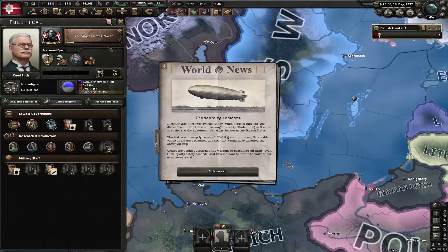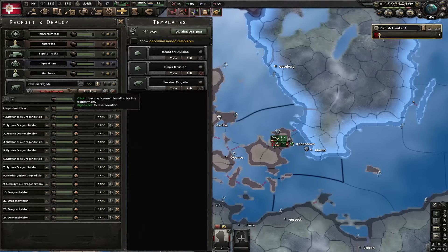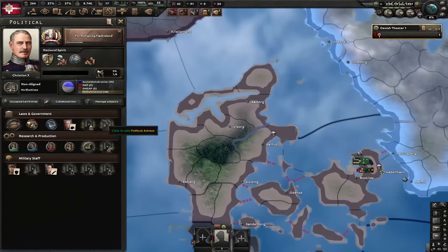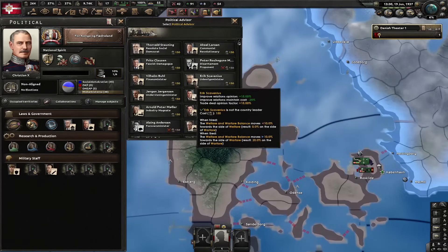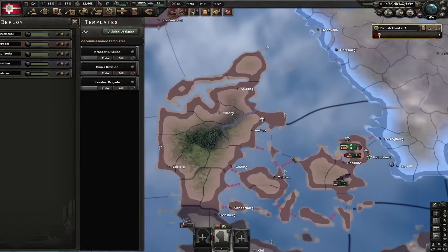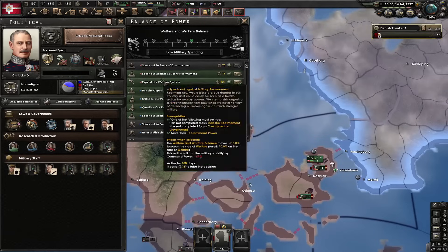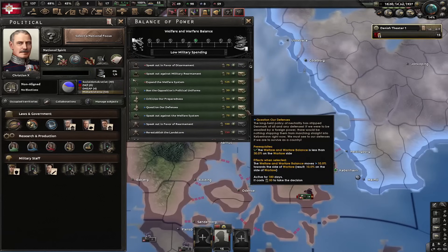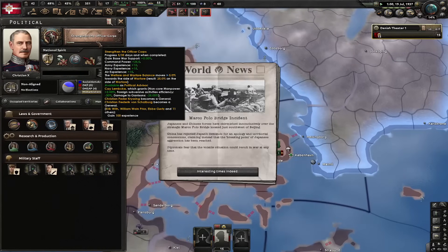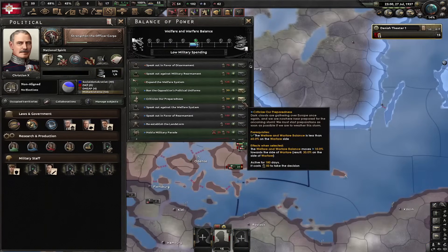Next focus is the king assumes power. Now it's time to put some divisions into training - let's put like 14 of them. Next focus is Koenig og Featherland. Also let's hire this guy back - he's now free basically. Another guy I'm gonna hire is the finance minister. Let's deploy these divisions and convert them all to this template - that's where we're gonna have as much army field as possible. We now need the balance of power to be more to the right, so I'm gonna question our defenses and defend our chosen path.